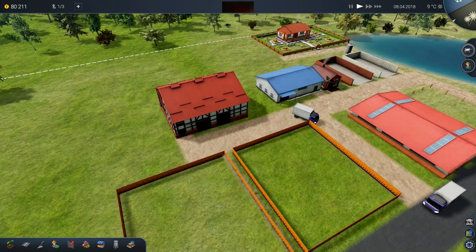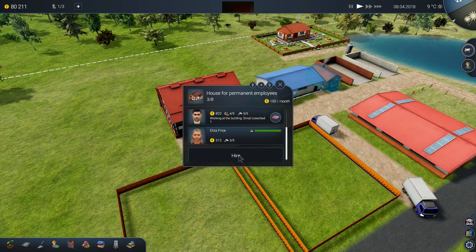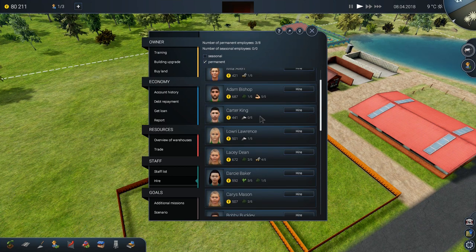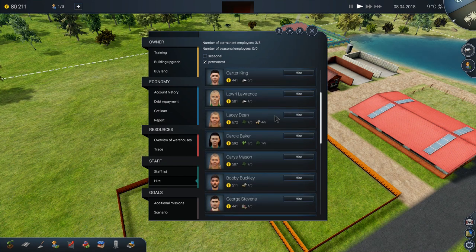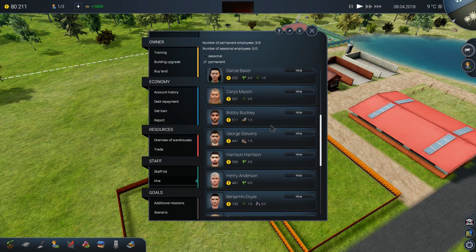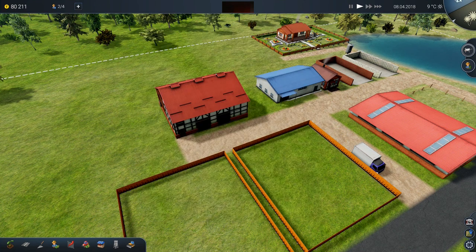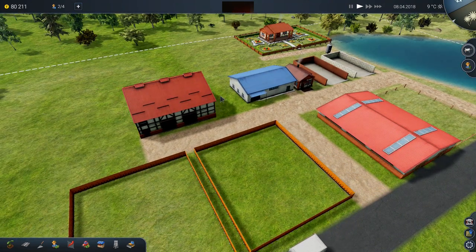I'm going to need one more employee for the chicken coops. Let's hire anyone with decent animal skills. You have zero out of five animal skills — not something you really want to put on your resume. Oh, you have four out of five beekeeping — we're going to come back to that. Ruby Bell — four out of five animal handling. Welcome to the team. Welcome to the Wee Hours farm, Ruby Bell.